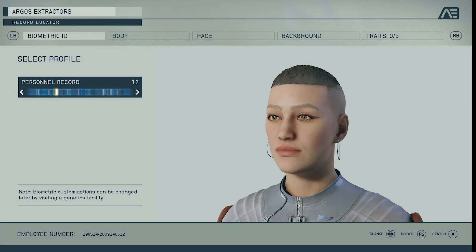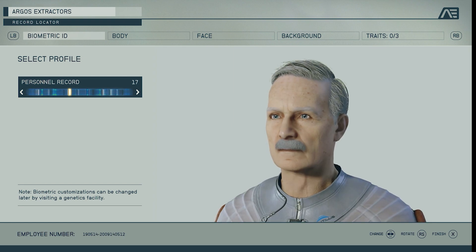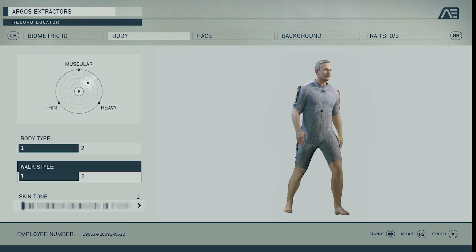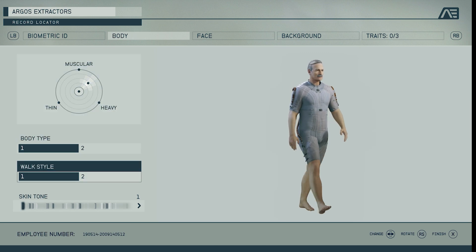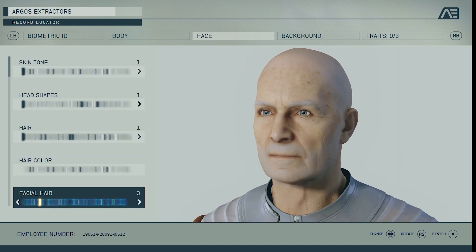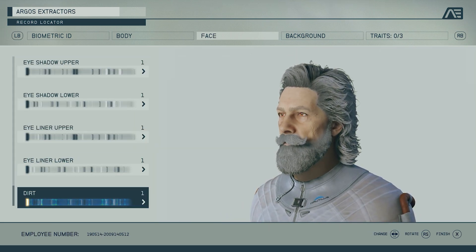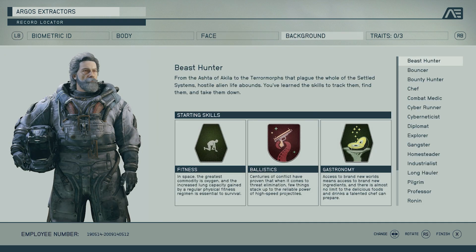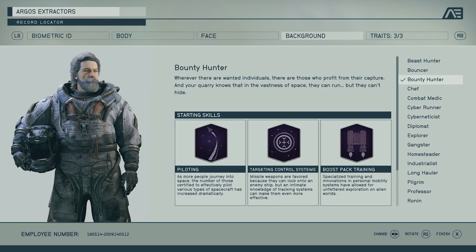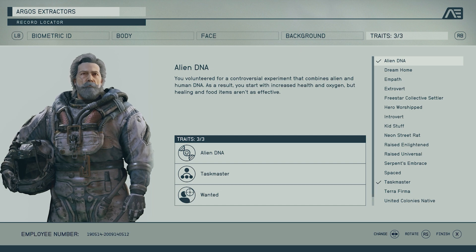So you've started your new playthrough and beaten the prologue part of the game. Now it's time to make your character. Pick your preset face, customize your body, and sculpt your face and change your hair — every bit of your character to your heart's content. Get something that you like and it's time to pick your background. I like Bounty Hunter for the piloting skills that it gives you, and I chose Alien DNA, Taskmaster, and Wanted.